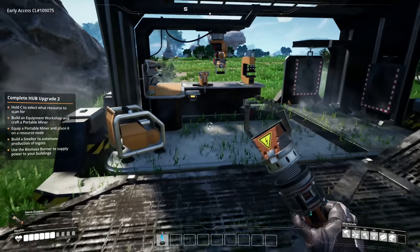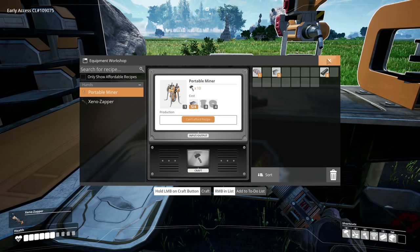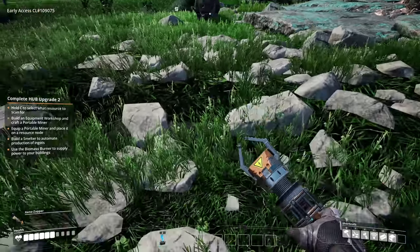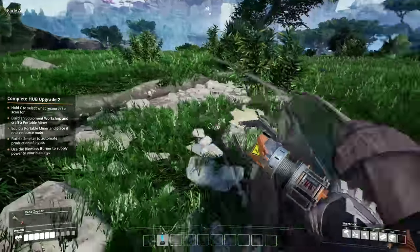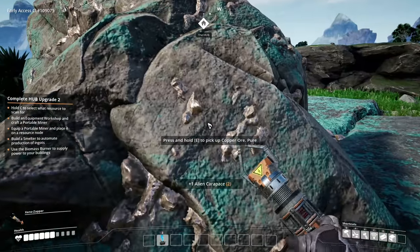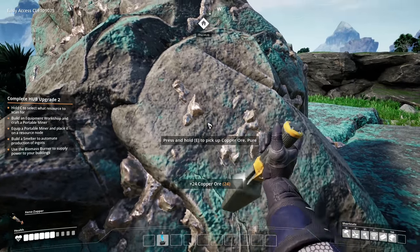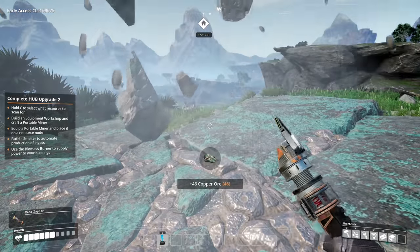We need some plating and rods for the equipment workshop. Got everything we need — fantastic! Let's place it right here, nice and close. I love how things print in this game. Portable miner — we'll need to go get copper first anyway. Got another creature — bring it on! Shock, shock, give it the shock! Got you, you're too slow for me!